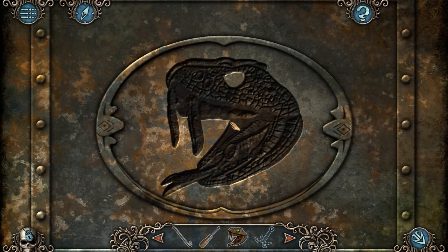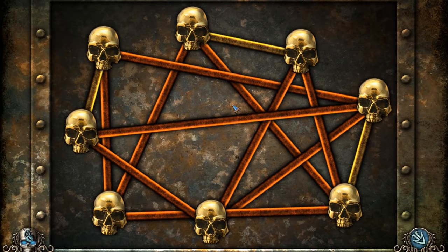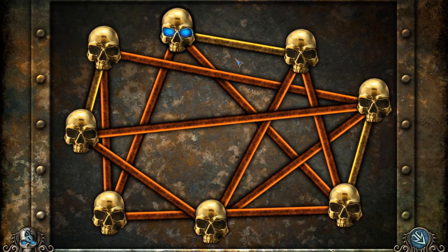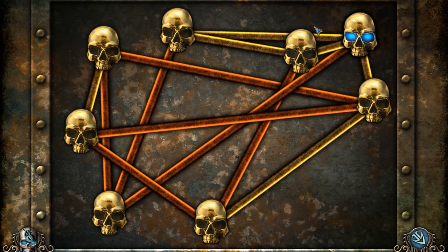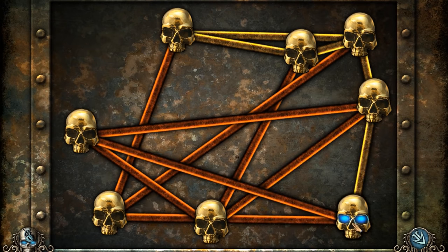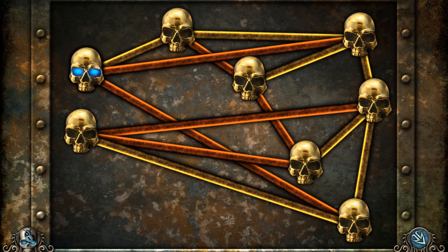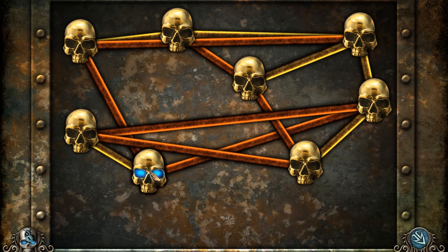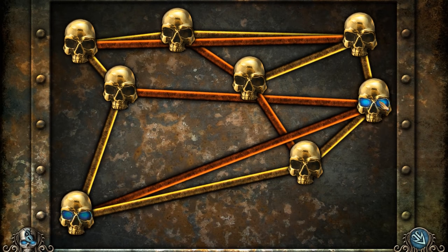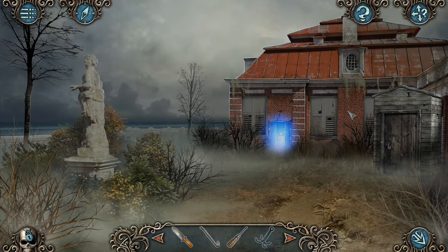And we're treated with a nice little puzzle, it looks like. I think I get it — we need to make sure none of these lines are crossing over each other. That could be a bit problematic, honestly. Just about — I just about got that. Fair enough.